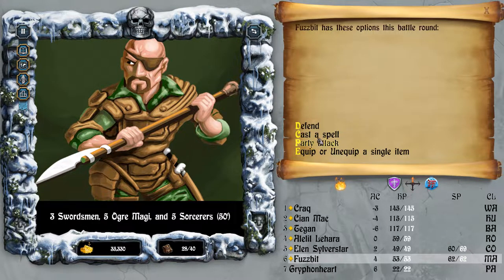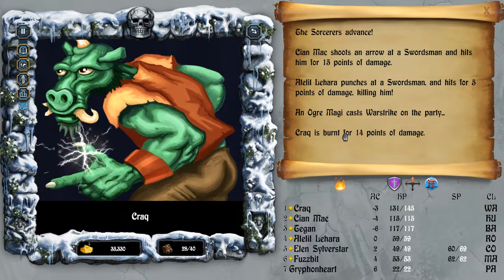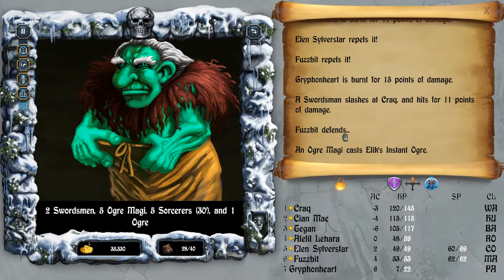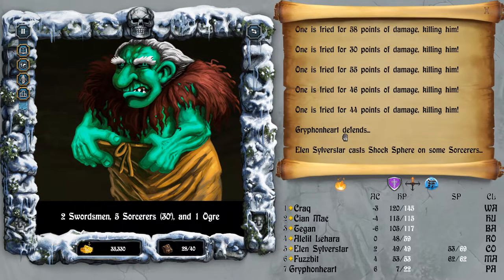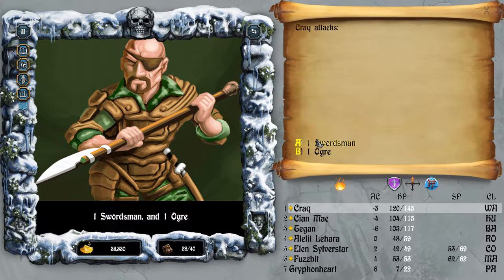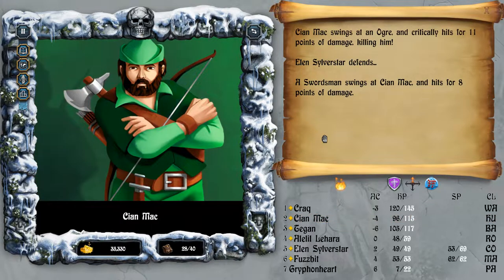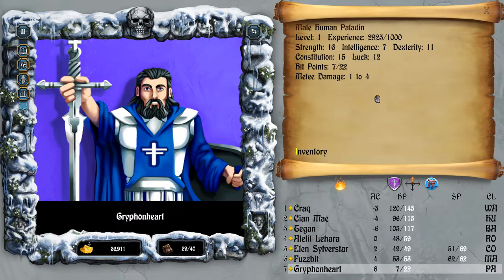Let's try the Shock Sphere on the Sorcerers. Gryphonheart's just going to sit there and get some experience. The Ogre Magi are casting War Strike - that is not a good sign, which means Gryphonheart might not survive. One Sorcerer, one Ogre left. I should have cast healing on Gryphonheart actually, but I think he'll be safe for now. Okay, trap zap. 2,925 experience - immediately Gryphonheart has leveled up, so that's good.